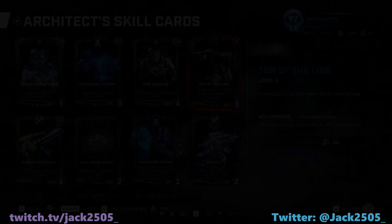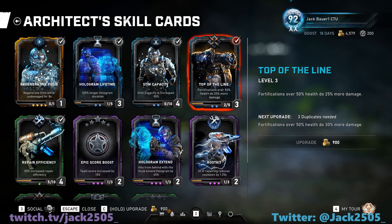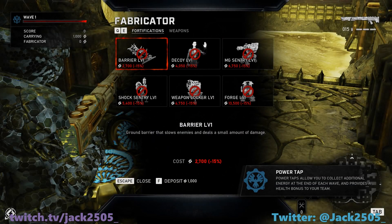Here's my card setup with the Architect, starting with Regenerative Field, Hologram Lifetime, Stim Capacity, Top of the Line, and Repair Efficiency. My card setup is a mix of Stim capacity and generation, together with a longer lasting hologram, quick repairs, and doing sentry damage.